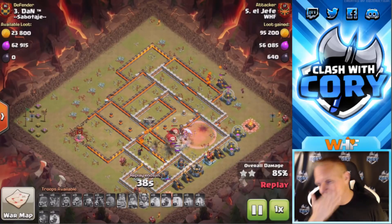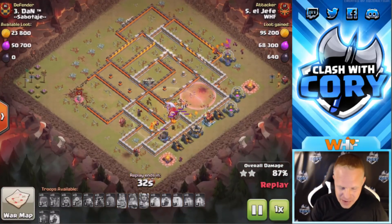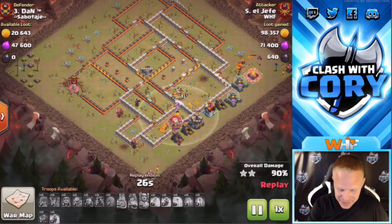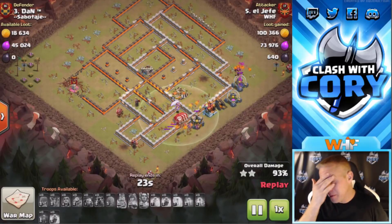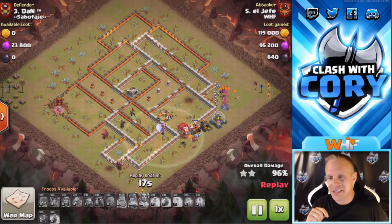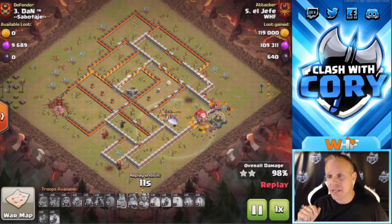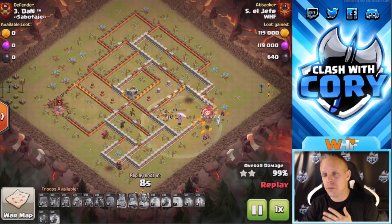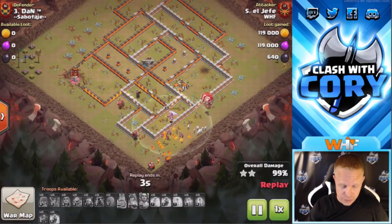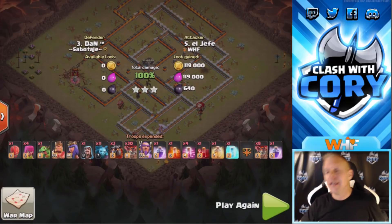That warden ability wore off right before the giga bomb went off, but I believe that haste helped them get away just fast enough that they weren't all killed, although it did a lot of damage. Every other time I've seen loons get hit by that giga bomb with no warden ability, it's been instant death. But either way, guys, this base is wrecked — a beautiful Town Hall 12 triple by Vince. The walls aren't max, but those defenses sure were. Defense-wise, this was another maxed Town Hall 12, and Vince just crushed it. Very nicely done.